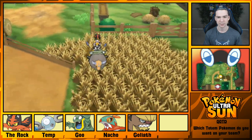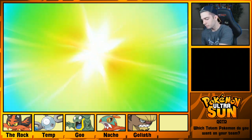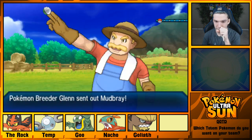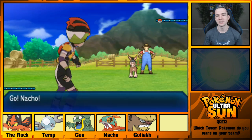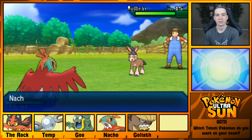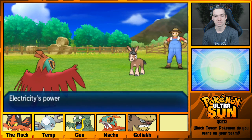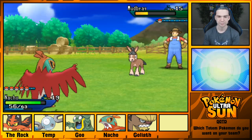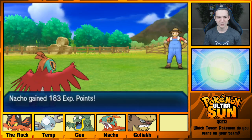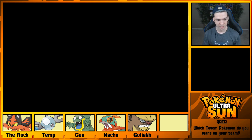Let's see what Pokemon are here in this grass — probably Mudbray and Lillipup like last time. Let's see what this Rancher Boy has — Breeder Glen. Mudbray. Hopefully it's one that doesn't have Stamina, because Stamina is quite the annoyance to battle against if you're using a physical attacker. It doesn't have Stamina! That's awesome! KO the Mudbray — no problems, no questions. You're welcome, sir.